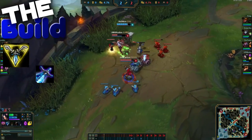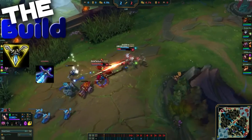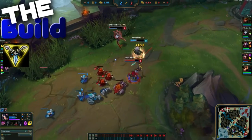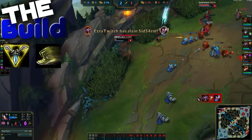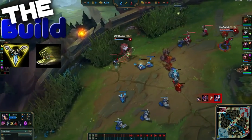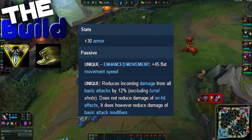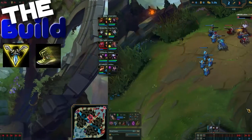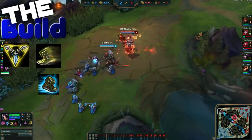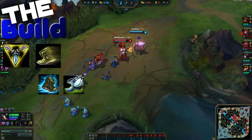The Sheen proc complements Aurelia nicely on your ultimate and W, and the added attack speed along with the phage movement speed passive will make killing your targets easy. Ninja Tabi will be the boots you want on Aurelia due to the common nature of dueling enemies — the less damage taken, the better. This can also be swapped for Mercury Treads or Swiftness Boots, but Ninja Tabi are going to be your best bet.